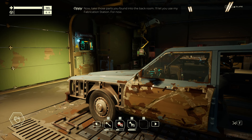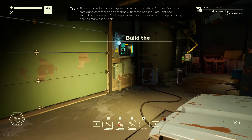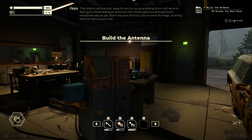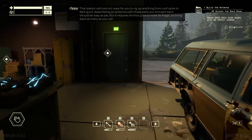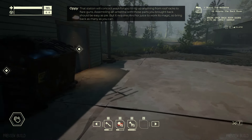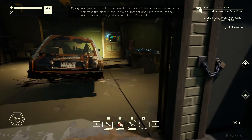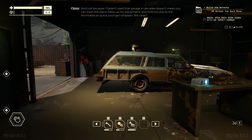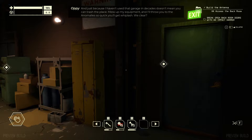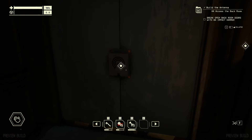Take those parts you found into the back room — I'll let you use my fabrication station for now. That station will concoct ways for you to rig up anything from roof racks to flare guns. Assembling an antenna with those parts you brought back should be easy as pie, but it requires anchor juice to work its magic — so bring back as many as you can. And just because I haven't used that garage in decades doesn't mean you can trash the place. Mess up my equipment and I'll throw you to the anomaly so quick you'll get whiplash. Damn.